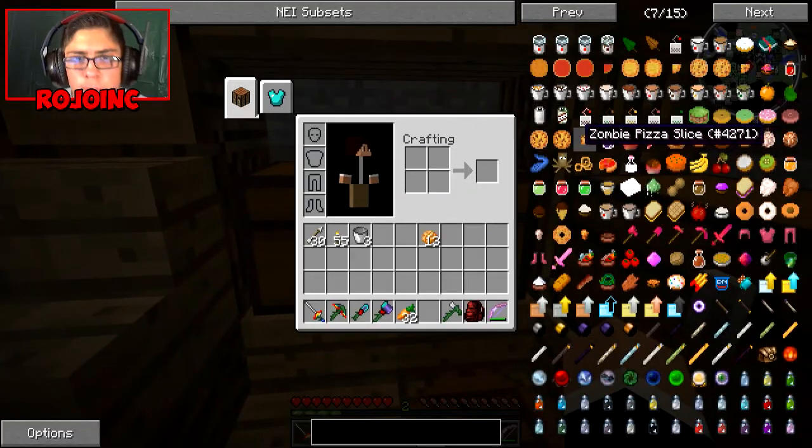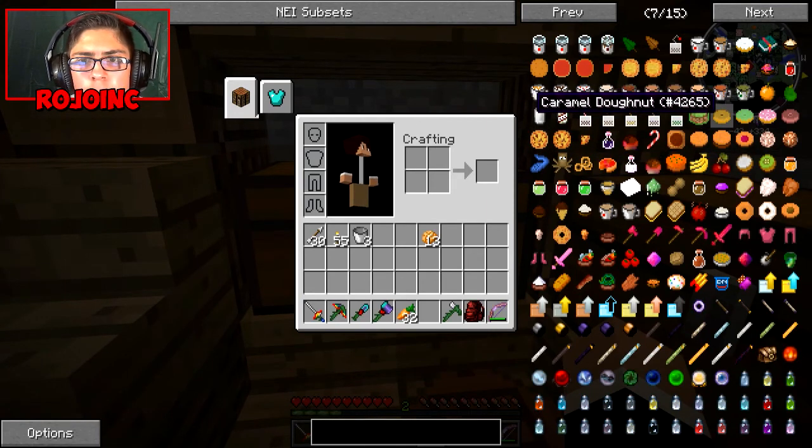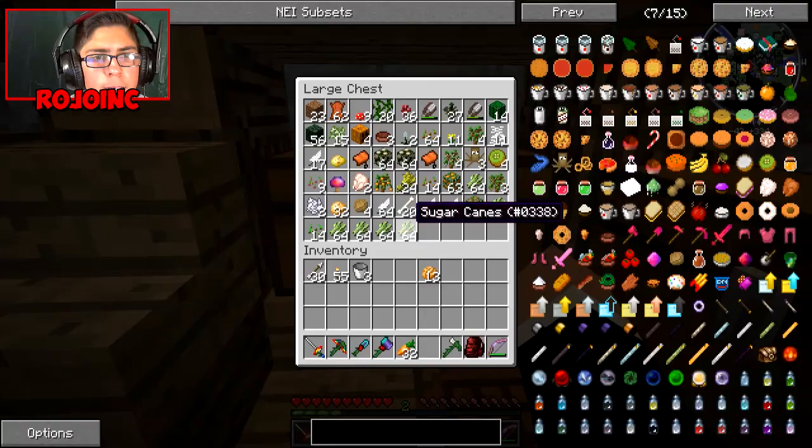What else do I want to make? Zombie pizza. Okay, I want to make a donut — slime donuts. How do you make a donut? How do you make dough? How do you make flour? Okay, let's do this.